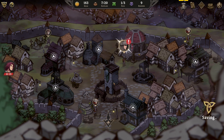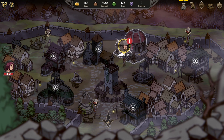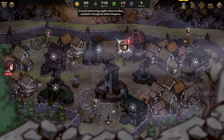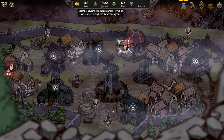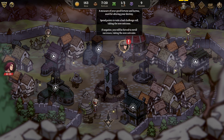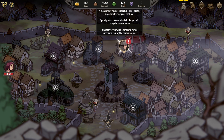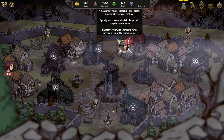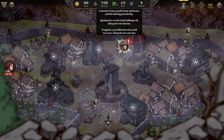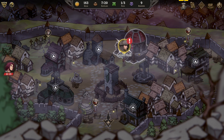Act 1 — Trouble in Westmire. We've got some points of interest we can check out. Let's look around first. We've got gold, supplies — essential adventuring supplies when traveling overland — and Fate: a measure of your good fortune and karma used for altering your destiny. Spend fate points to redo a bad challenge roll, taking the new outcome. If negative, you'll be forced to reroll successes. Then we've got Renown. Let's go click on the guild hall.